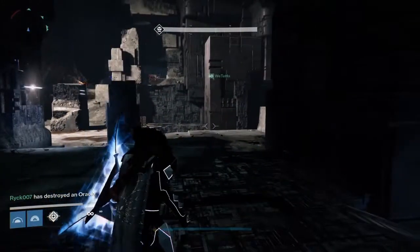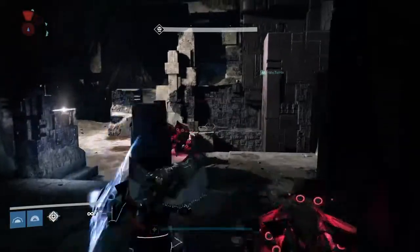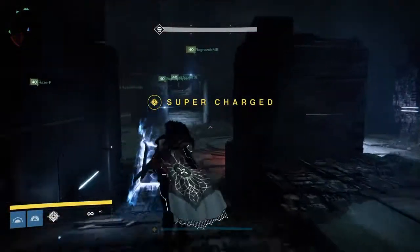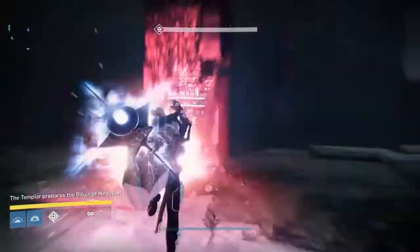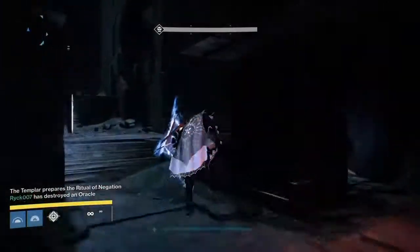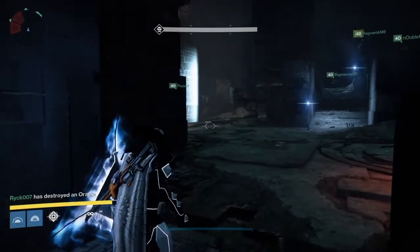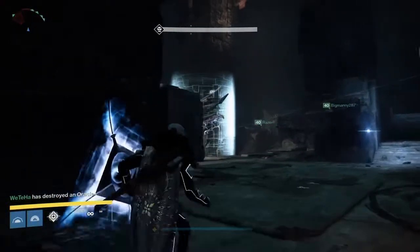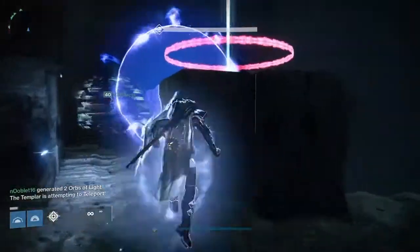You want to set up everyone in the back just like before — weapons of light, tethers, and sleepers at the ready. You're going to want to destroy a round of oracles so you can get your super up, then destroy one more just to make sure they aren't going off while you're DPS-ing the boss. Break his shield and make sure you have a titan set up.